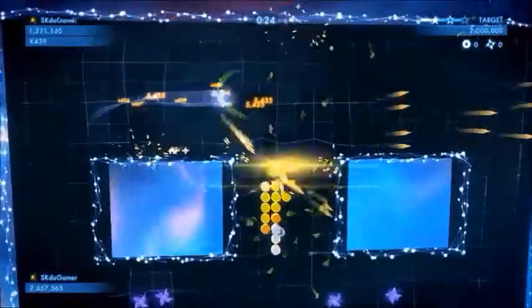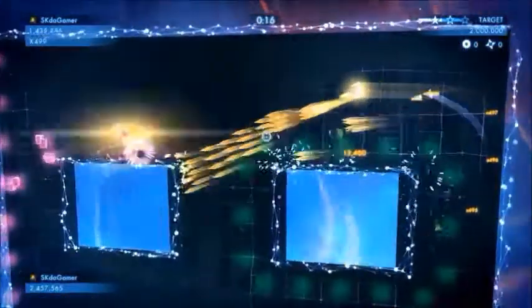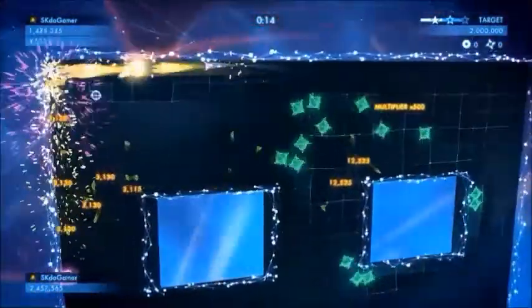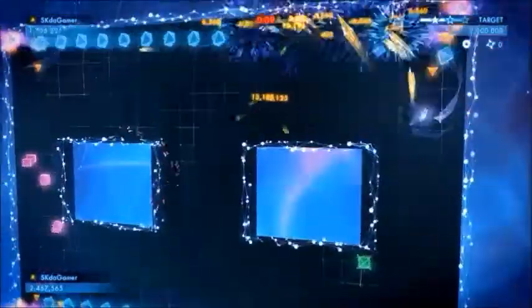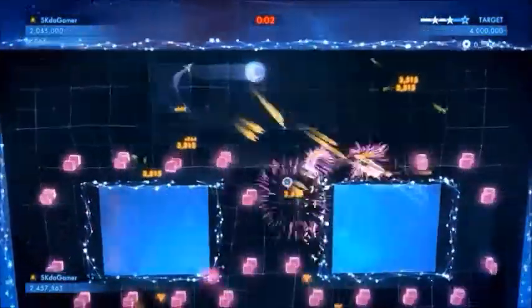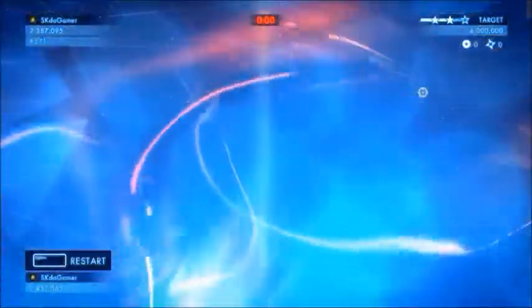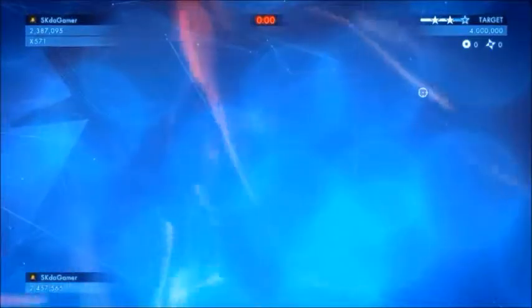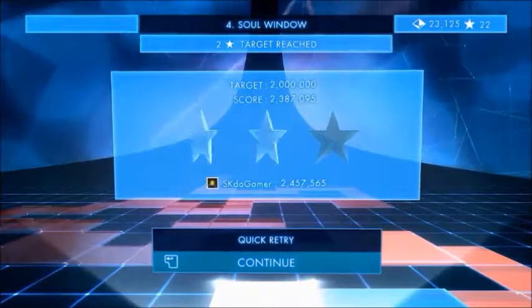By the way, these little green things that are dropping everywhere — they're called Geoms. They increase your multiplier, allowing you to get more points. The thing I like about Geoms is it's not extreme, it's not overly difficult to increase your multiplier like it is in Retro Evolved, because nothing drops Geoms.